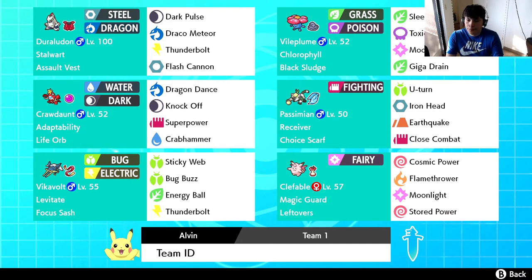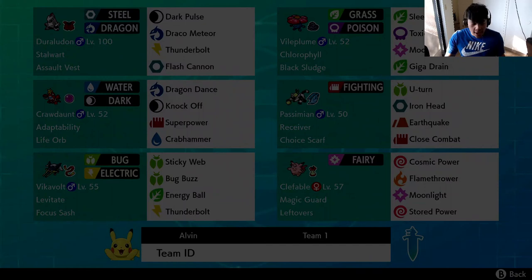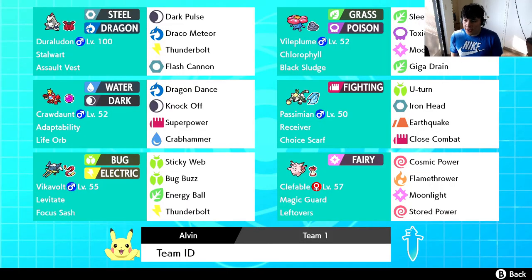Moving on to Pokemon number two, we have Passimian, the lemur monkey Pokemon and a Fighting type. I couldn't get a Defiant Passimian in time so we're using Receiver. We're running Choice Scarf to outspeed things like Diggersby and Darmanitan. Passimian's role is more of a scout — hit and run. We have U-turn for pivoting, Iron Head for coverage against Fairy types, Earthquake for additional coverage, and Close Combat as our primary attack.